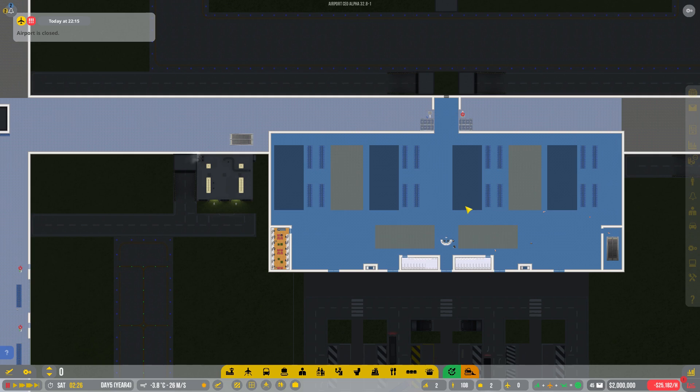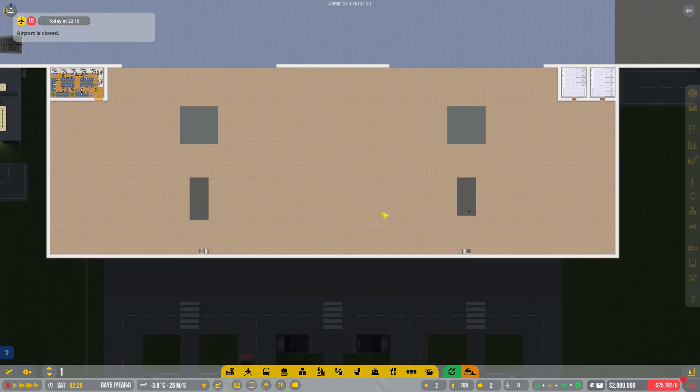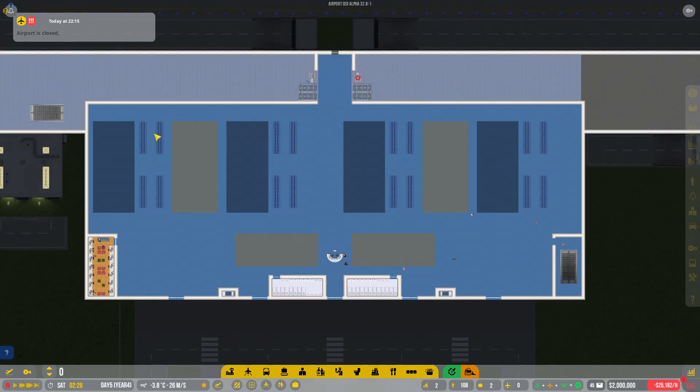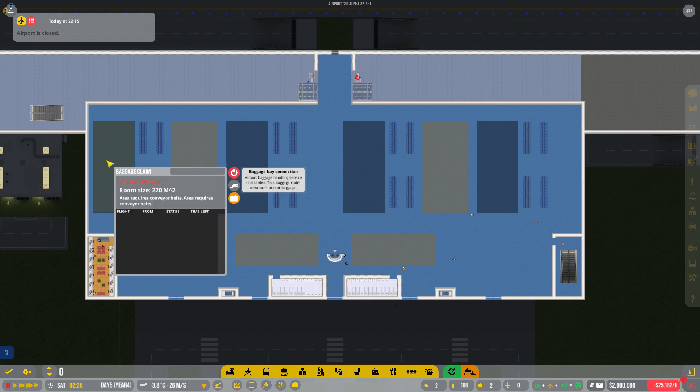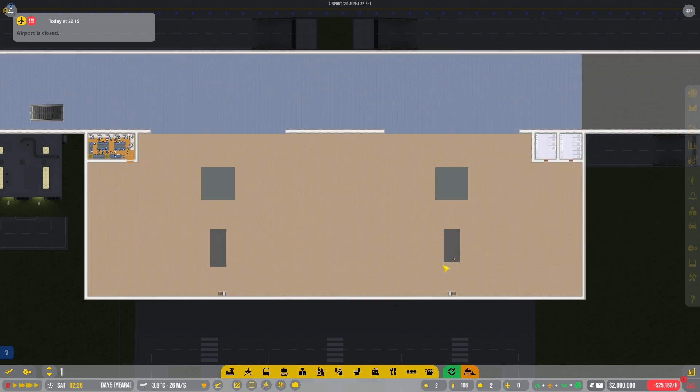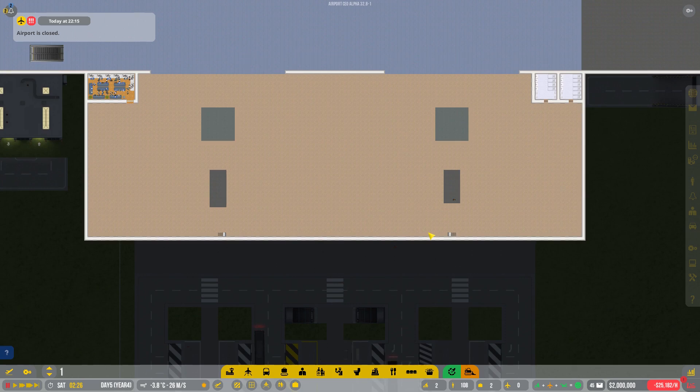So let's quickly do the basics. In our building, the ground floor is going to be baggage claim — I've got some baggage claim areas over here. These are some shops and the top floor is going to be check-in. We need guys to get from the one to the other.